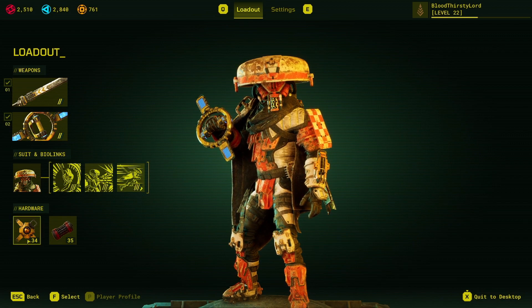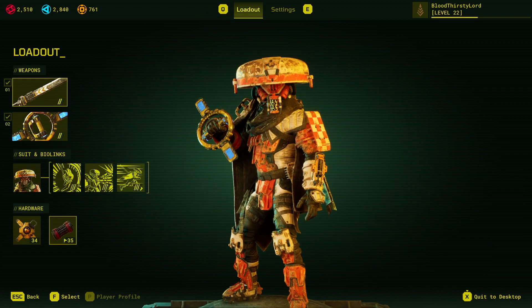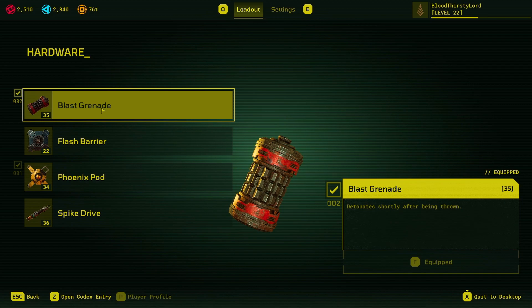The hardware we're using is the Phoenix Pod, which lets you respawn as a solo player. After you go down, you can come back to life — great tool to have. We also have blast grenades, which give an area effect damage control ability against certain traps that might be in clusters, like in a kill box. This is very, very useful for that.